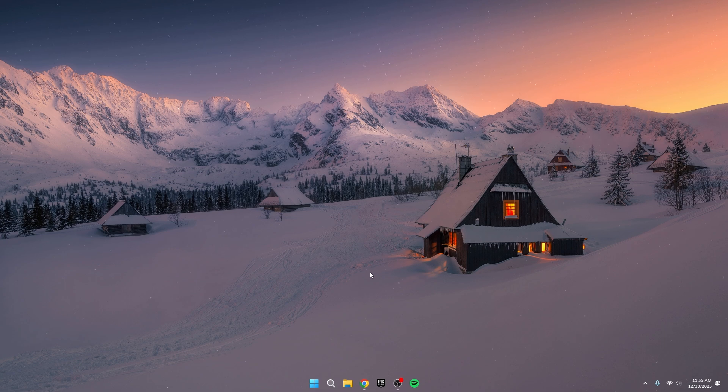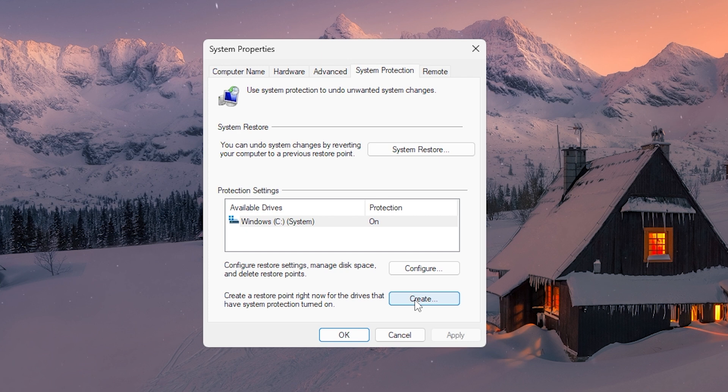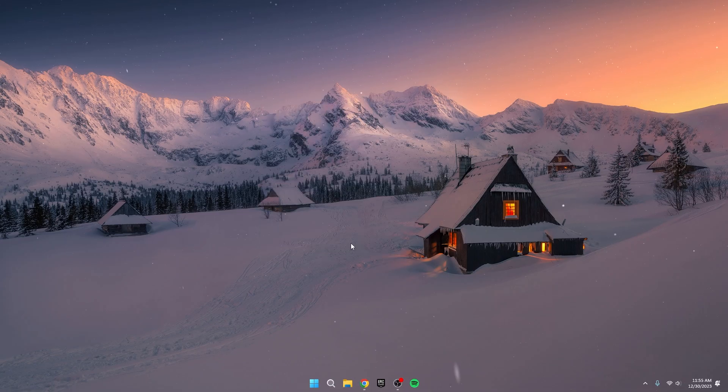Here comes the crucial step: creating a restore point. Search for Create a Restore Point on your PC — I strongly advise against skipping this one. Look for your local disk, usually labeled C, click on Create, give it a name like Disk Optimized or something memorable, and hit Create. Don't underestimate the power of a restore point — it's your safety net. If you ever need to restore your PC, you can do it in a single click without losing any data. Better safe than sorry.